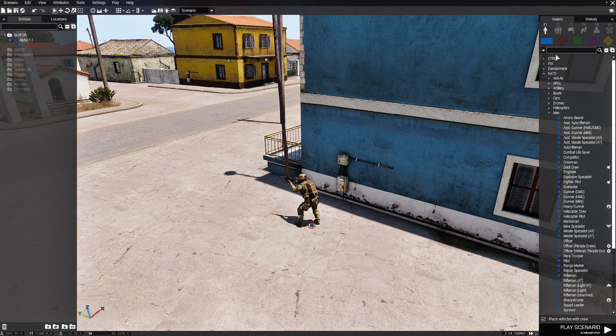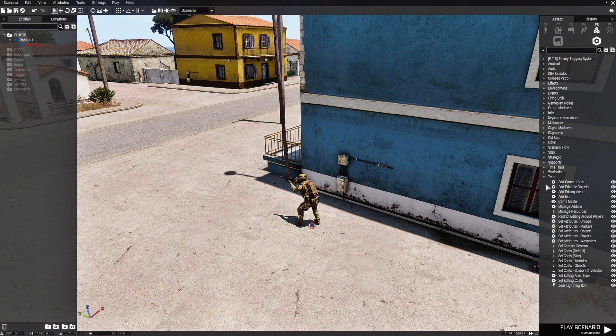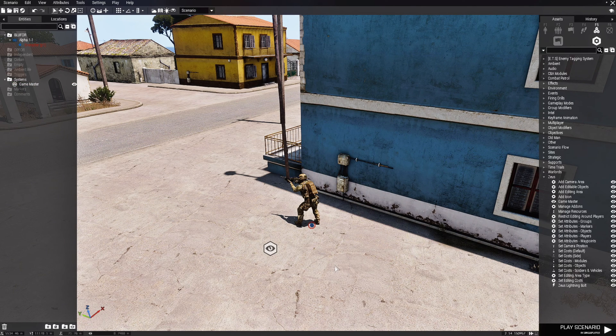Now that we have that set, we're going to go to F5 Systems, then down to Zeus, and go to Game Master and place the Game Master module. We're going to edit it, go to Owner, type in P1, and hit OK. That sets up Zeus.